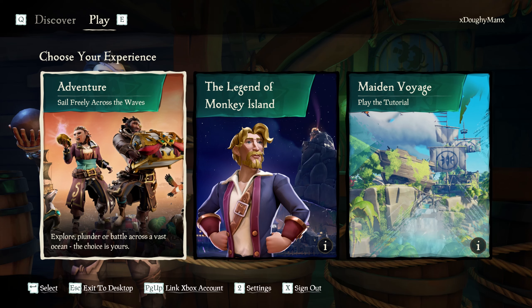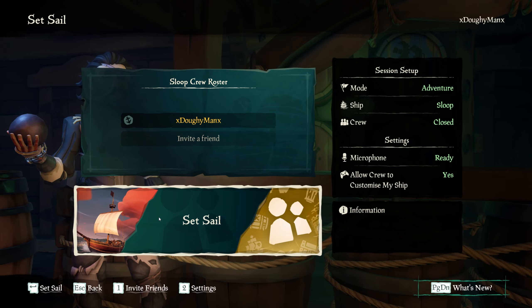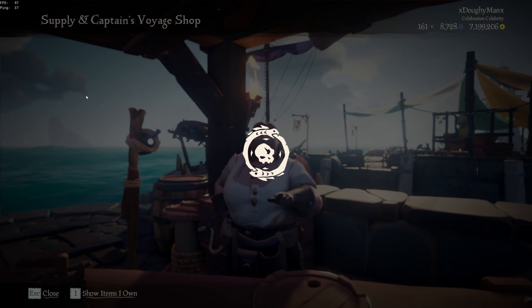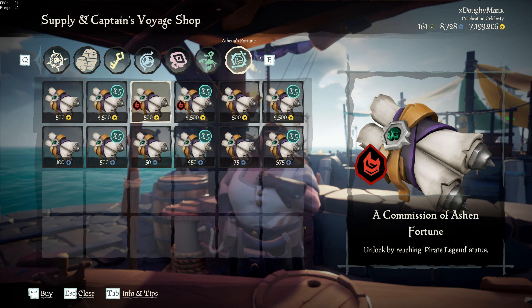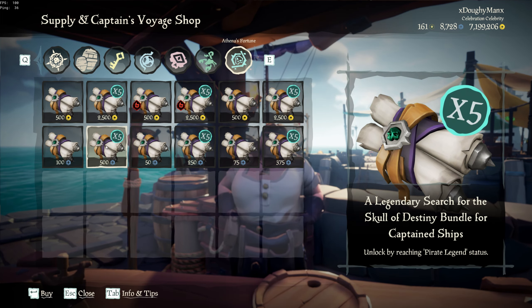First things first, you want to have a captain ship so that you can buy the quest to dig up Skulls of Destiny. Go to the ship, select the second option and the last tab, and select the legendary search for the Skull of Destiny. I prefer to buy bundles because I don't want to have to go to an outpost to buy this quest in the middle of something.